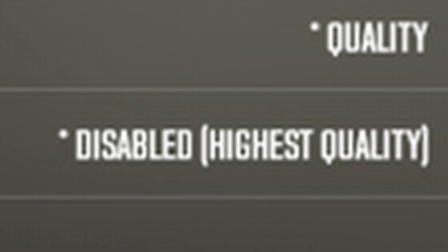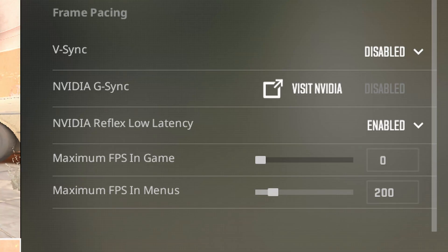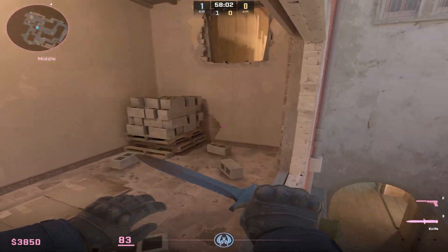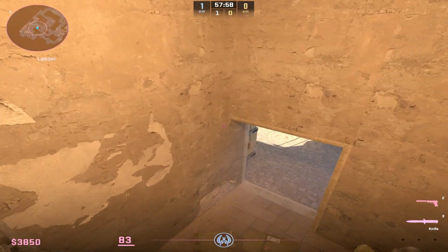Fidelity FX — make sure you have this on disabled. This simply just makes your resolution actually crystal clear. If you have it on any other option, it's going to look a lot more blurry. And by the way, I forgot to mention frame pacing — I just keep it on enabled and VSync off. All in all, you're set for the best performance and you're not missing out on any visibility advantages. I may have missed some things, so if I did, make sure to leave a comment. Now I hope this helped — peace out.